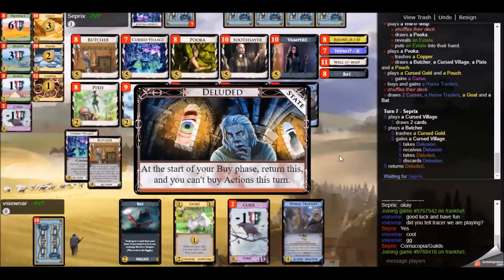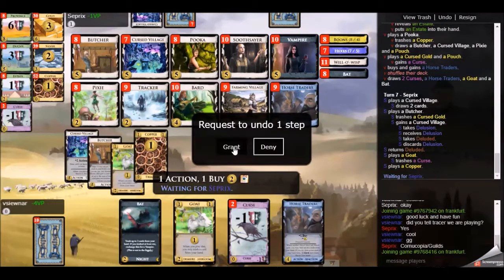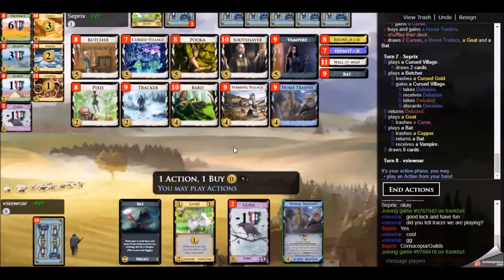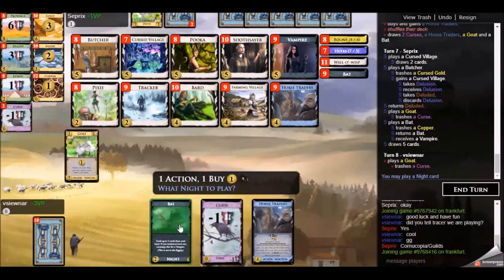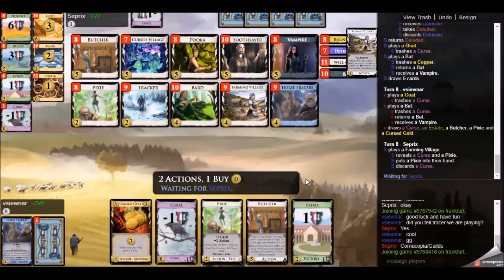I pick up a Horse Traders, though I feel like that's a bit premature. Horse Traders works nicely with Cursed Village - play one Cursed Village, Horse Traders discards two cards, so that's three cards out of your hand, and then Cursed Village can draw back up. There are quite a few cards that reduce your hand size: Butcher, Soothsayer, Bard, Tracker, Horse Traders. But I feel like you want to focus your strategy around Butcher and Soothsayer, then draw back up with Cursed Village, because of how quickly Butcher can empty the Province pile.